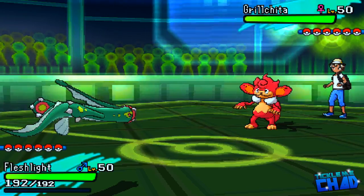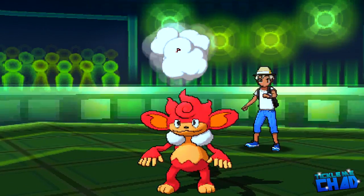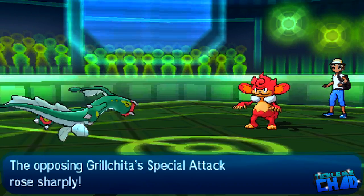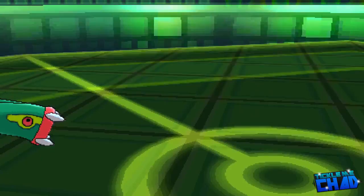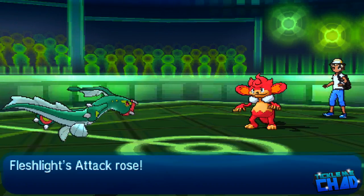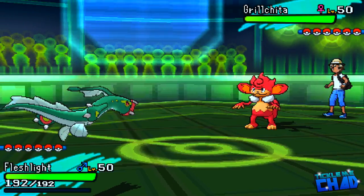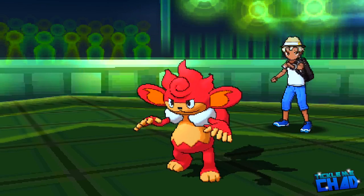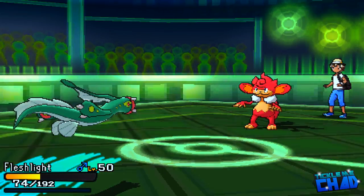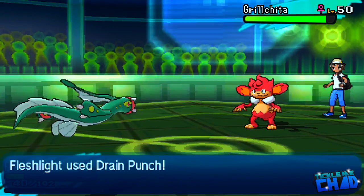I do have max HP and max special defense with Coil. Basically the idea of this set is to get some Coils up, which also raises my accuracy, because I also have Zap Cannon. Zap Cannon is 50% accurate but paralyzes 100% of the time. It's actually a mixed Electros, so my opponent's going to be over there thinking some nasty thoughts. I'm going to go for a Coil. My opponent goes for a plus-two Flamethrower, and it's actually going to do a ton of damage. Thank God it didn't kill me, thanks to my max HP and max special defense investment.